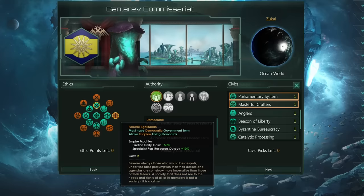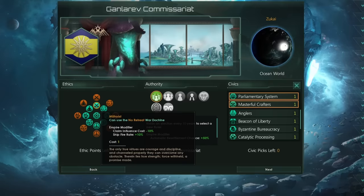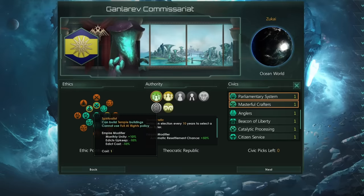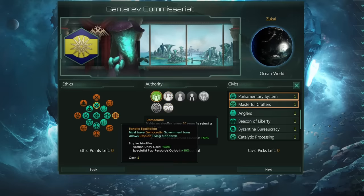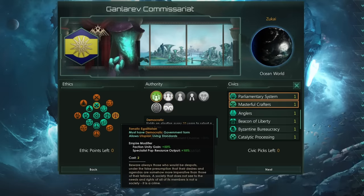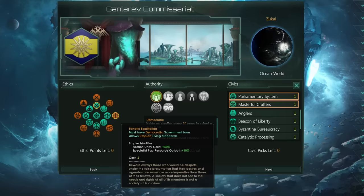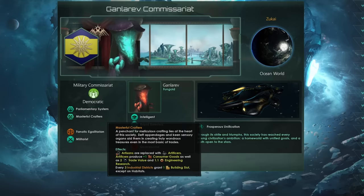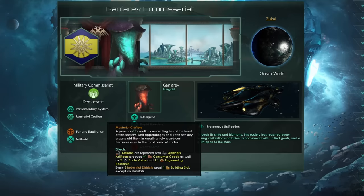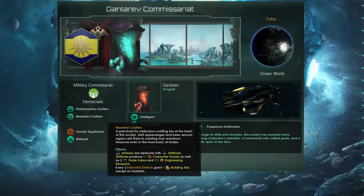When it comes to the ethics choices of this civilization, I've gone for fanatic egalitarian and militarist. Militarist is to help us by giving us the No Retreat war doctrine later on, which is very powerful, along with the ship fire rate bonus. But it would be reasonable to go with egalitarian and spiritualist. Why have I chosen fanatic egalitarian and dropped spiritualist altogether? Well, I really don't want the spiritualist faction forming in my empire — I'm going to do everything possible to stop it. And because it won't exist, I'll be able to do some things which would be regarded as quite unholy. You should of course go for Masterful Crafters for the second civic. That's going to increase our consumer goods production from artisans, meaning we need fewer pops working on that job. And every three industrial districts will grant us a precious building slot, which is going to be super helpful in the early game.